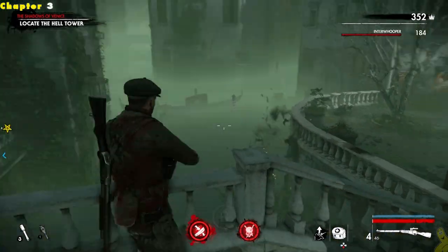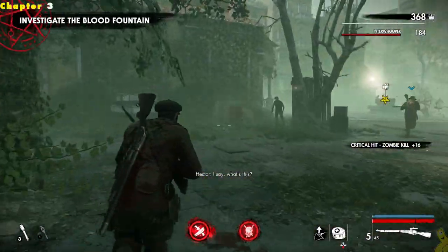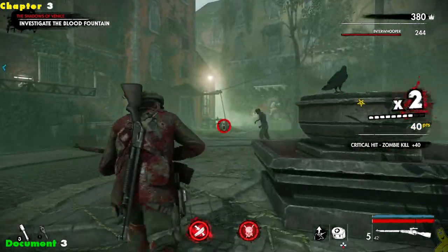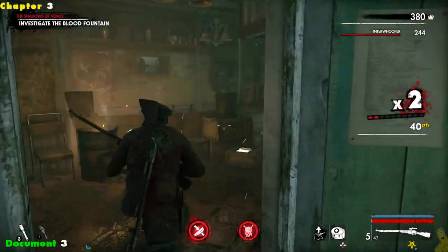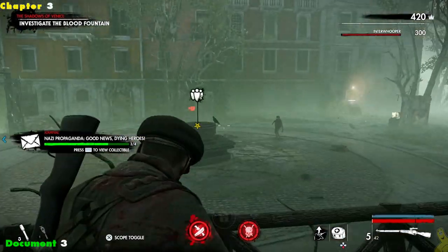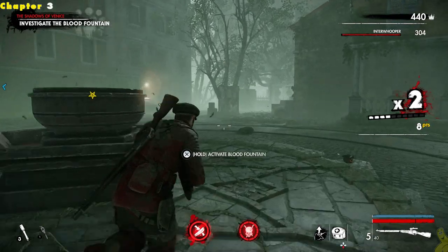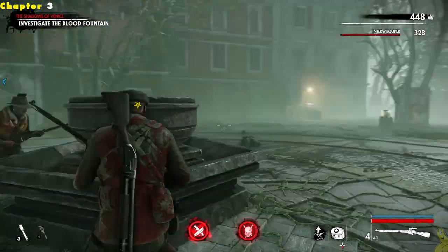We're going to turn around and basically run right back across the bridge and go find document number three. We're going around and there's a couple of zombies, and there's the blood fountain. Before you activate the blood fountain, it's important that you want to go over to this other staircase on the backside — cross by it, and on the left side after you pass it there should be a staircase to go back up and in. And there she blows — it is document three. Swoop it up. Nacho Propaganda.